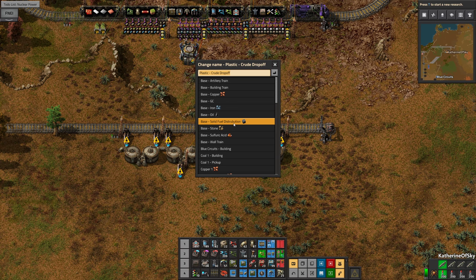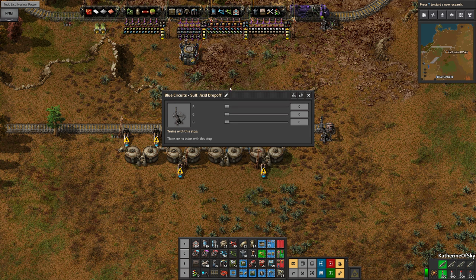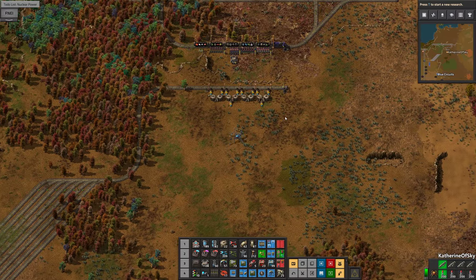Let's rename this — this is going to be blue circuits sulfuric acid, we'll just call it 'sulf acid drop off.' And this is a bit of a yellow color — red and green makes yellow, so remember that. Two pipes is definitely more than enough for the arrays that we're going to have here.